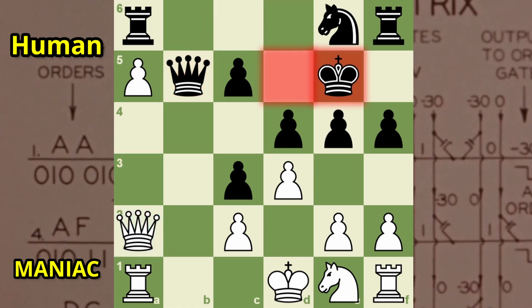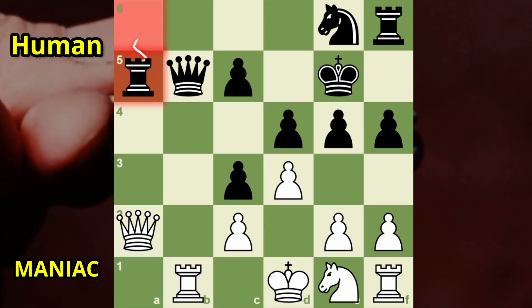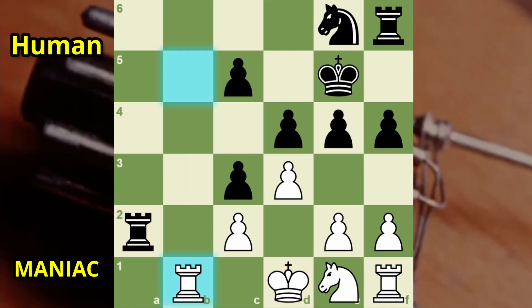Black doesn't want to be outdone — steps back with check. King goes right. A multipurpose move now: rook attacks Black's queen and simultaneously manages to blunder his own pawn. Takes queen, and takes queen. Will the computer spot the mate in one threat? Impressive — he does. Truly Stockfish's ancestor.